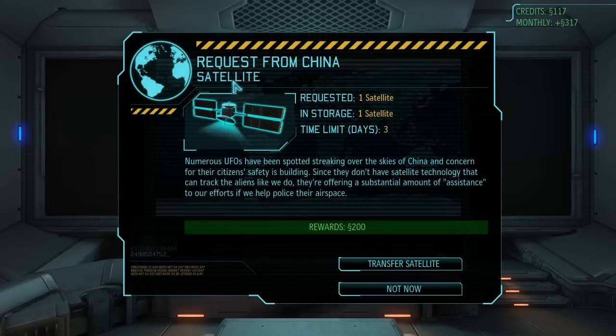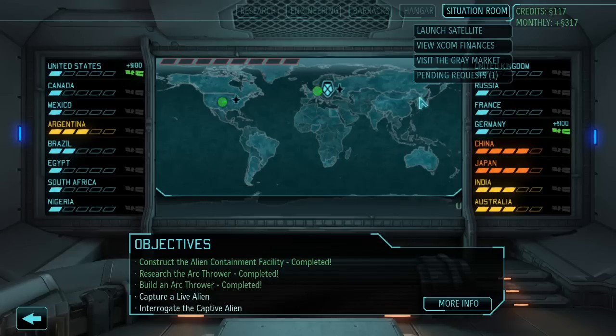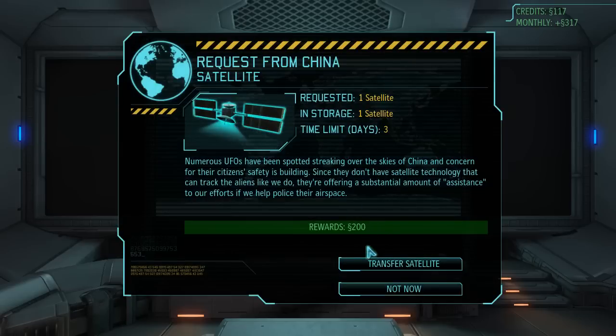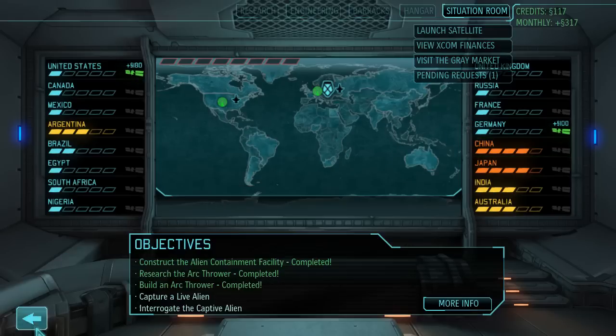So now we can go and complete the pending request from China - gives us 200 credits. Transfer satellite. I don't want to deploy it, I just want to transfer it to China. Satellite uplink facilities - additional uplink required. Oh really, game? So we can't do this. That's a bummer.